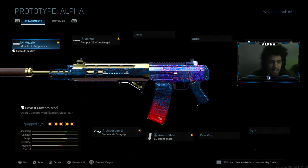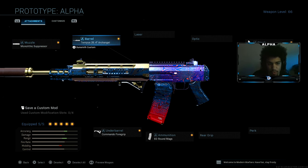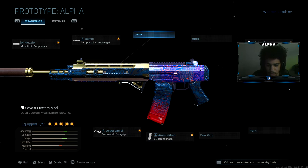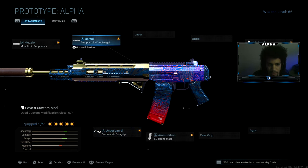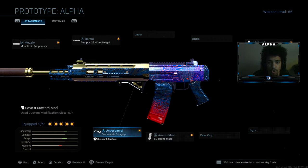As you can see, I have on the Monolithic Suppressor, the Tempest 26.4 Archangel barrel, Commander Foregrip, 60-round mag, and the no-stock attachment. You guys already know the vibes — this thing is just absolutely amazing. Give it a go if you haven't already. It's literally the best GRAU class setup in multiplayer.